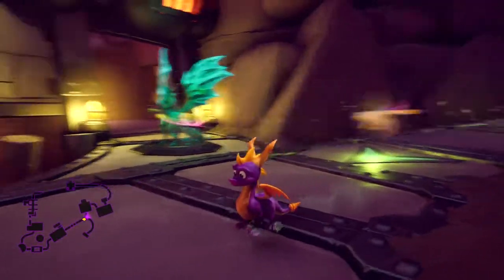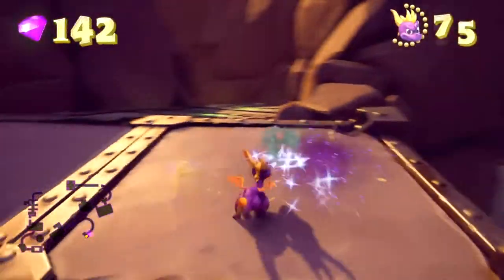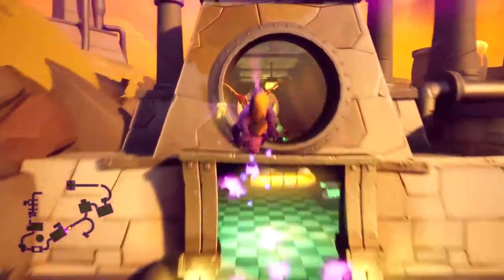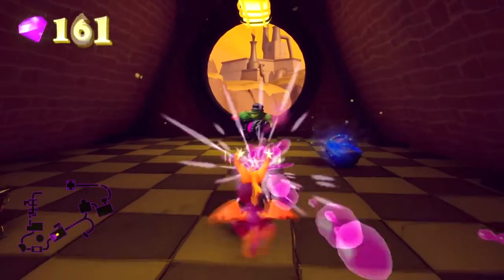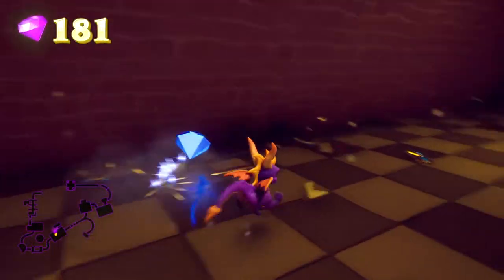Let's flame some rats because we need the health. They really are throwing lives at us. It wouldn't be that hard to actually get a hundred lives in this game - I think that's a very realistic target. Cogs, cogs, cogs. Very suspicious that we've only found one so far. Now that's the only use on this level for the super jump I believe.